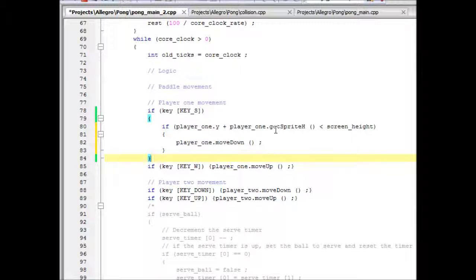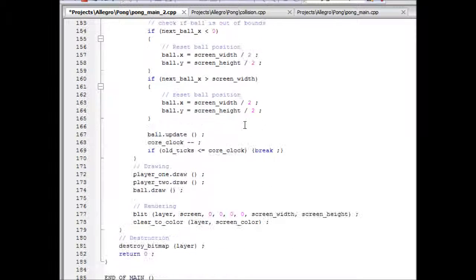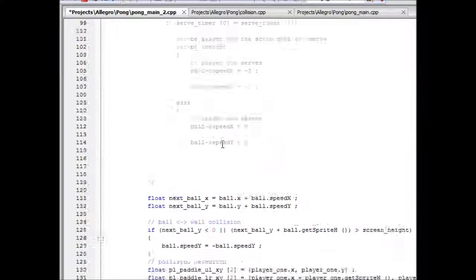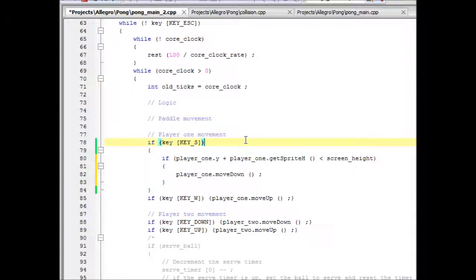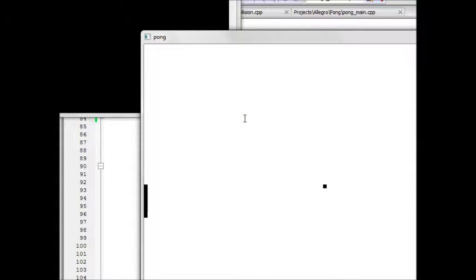Let me stop the ball from moving because it's kind of distracting while going over this. So let's turn the ball movement off for a second and then run the game as is. As you can see, the ball just stops moving because it's not being updated. Now if we go all the way down, the paddle doesn't go beyond — I've got the key held down right now and it just stops there. That's what we want.